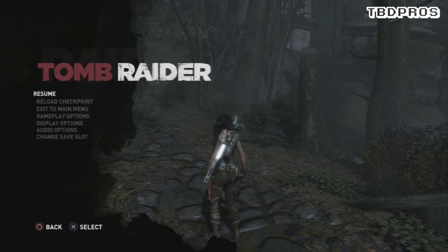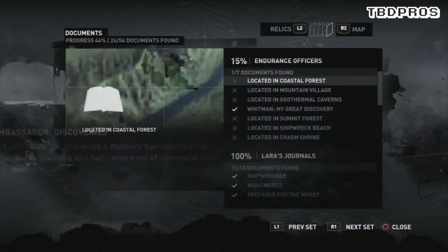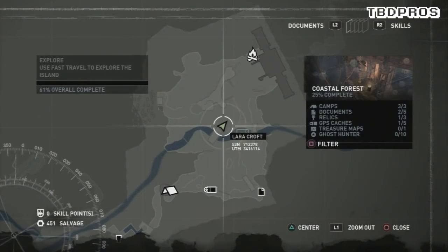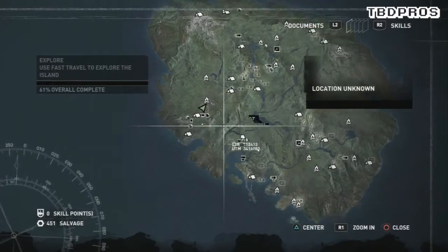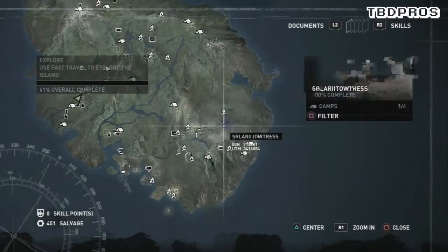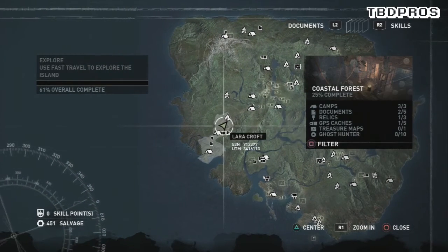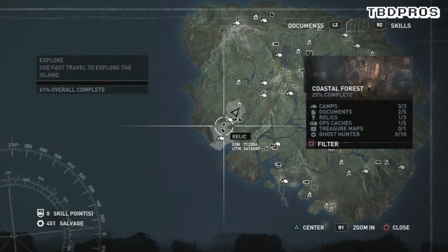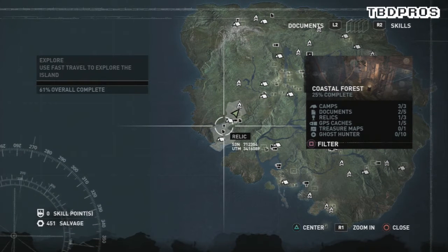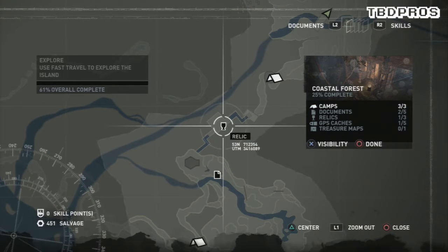The weapons I have right now aren't fully upgraded. If you play this game you'll know what I mean — you have to go around finding chests, and when you open them they can change or upgrade your weapon. As you can see on the map right now, the map is pretty huge. They've got fast travel points around it, which I'll show in a bit. Right now I'm just trying to go find a relic.